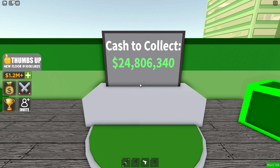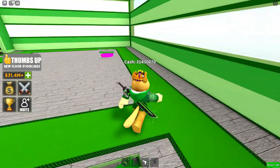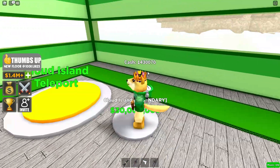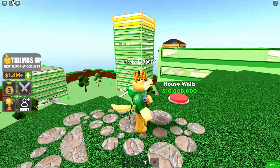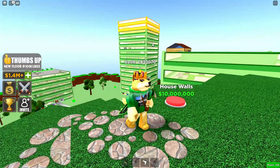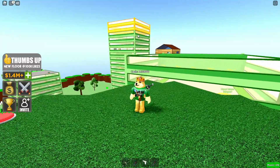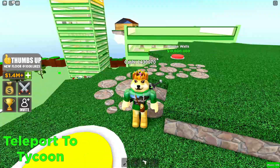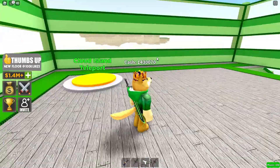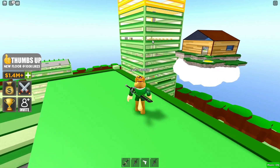The money goes up really quick now that I've upgraded a bunch of stuff. You can see how fast I make a million dollars — we're almost at 30 million. There we go, 31 million dollars! Let's buy our brand new cloud island. We even have a teleporter. There's a golden floor up there that I still haven't reached.